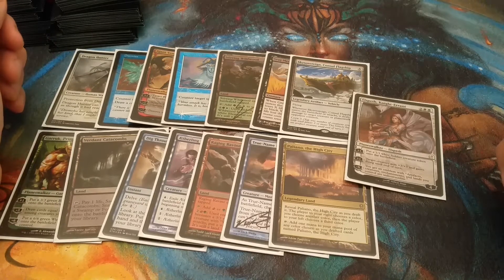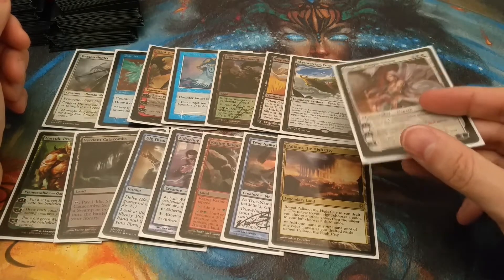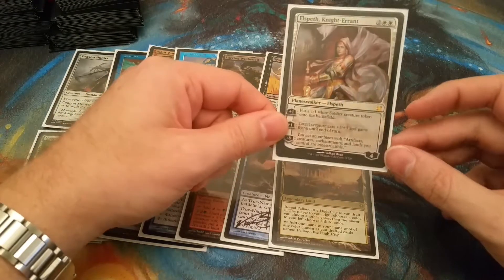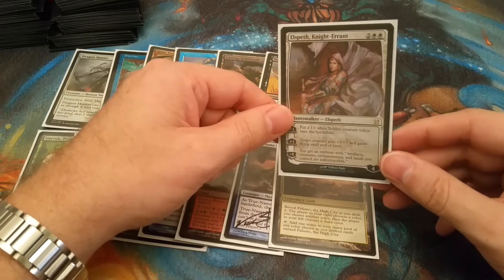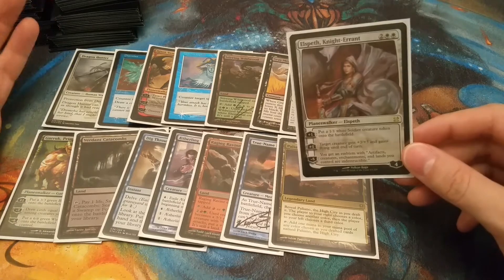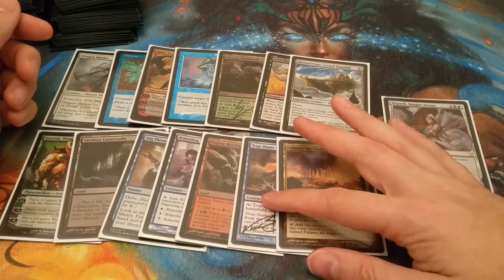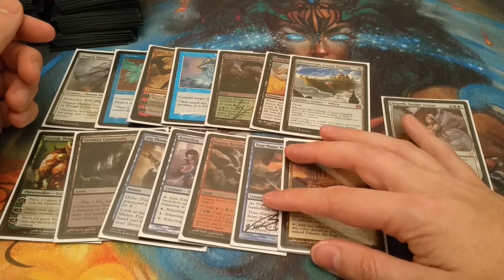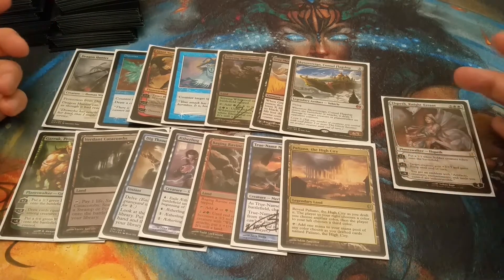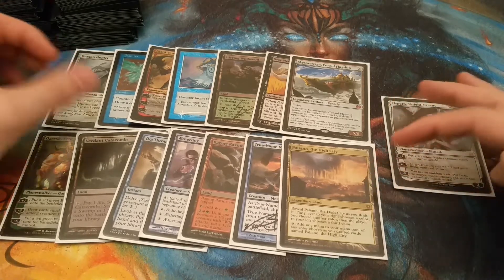Without there being any real slam dunk, definite first pick here like a Sol Ring or Library of Alexandria or something, I'm just gonna go Elspeth — it's a little different from what I've been doing. You can go a lot of different decks: White Weenie, Green-White midrange, Abzan, whatever. It can also go into a Blue-White control deck. Some other cards I might consider: True-Name Nemesis — grab any equipment and it's a really fast clock — Counterspell, Dig Through Time. I wouldn't fault you for playing those.